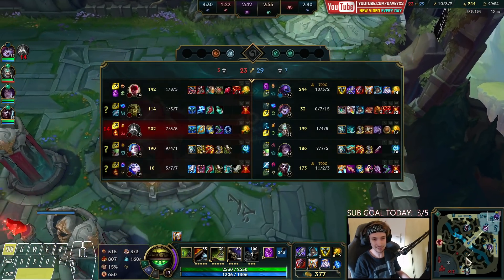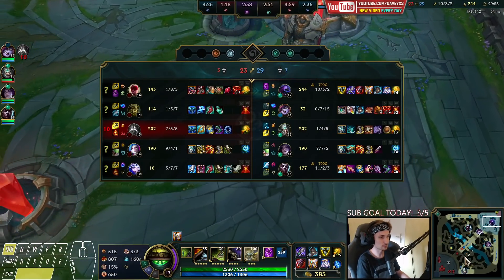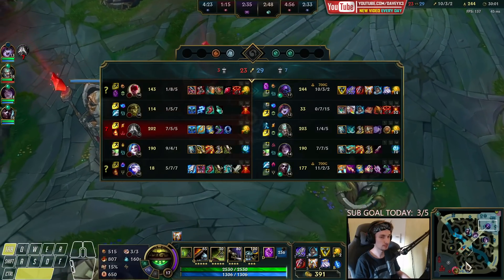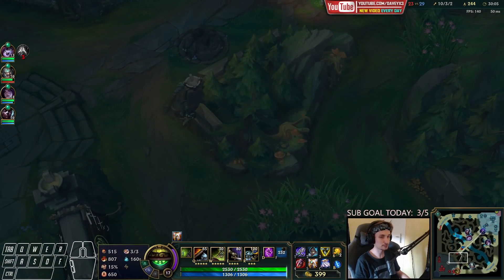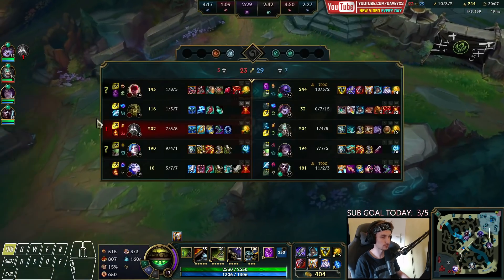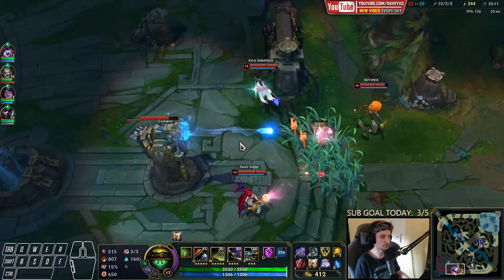It also gives us attack speed and allows us to split again — perfect item as the final item. We could also go Dead Man's Plate for Jinx and Lee Sin and Ash, but we don't necessarily need that because Lee Sin is really not that strong and Jinx is nothing really to worry about as long as we stay away from her.